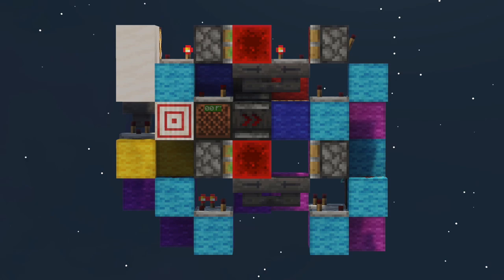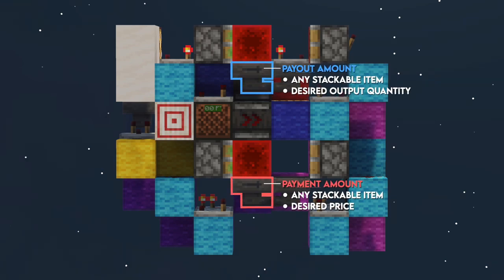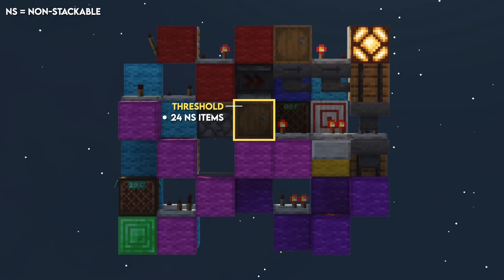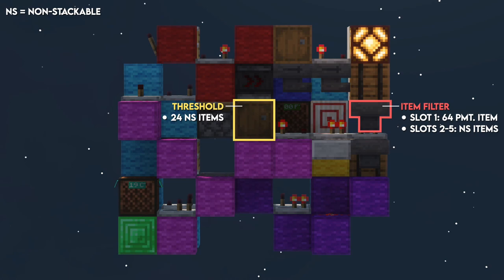Now I'll show you how to program the shop for your specific needs. Start with the hopper clocks — simply put the same amount of items in the hoppers as you want the player to pay and receive. The bottom clock is for your payment amount and the top one for your payout amount. Next, set up the item filter. Find this barrel and put 24 non-stackable items inside. This ensures the item filter only activates when it's completely full. For the filter itself, put a stack of your payment item in the first slot of this hopper and fill the rest with non-stackable items. The system will automatically activate and calibrate the hopper to the correct amount for the next payment.